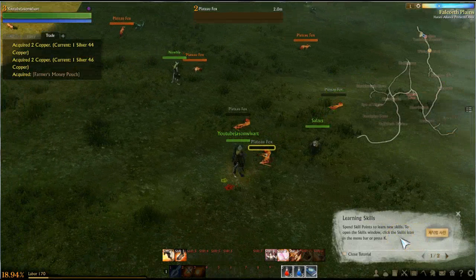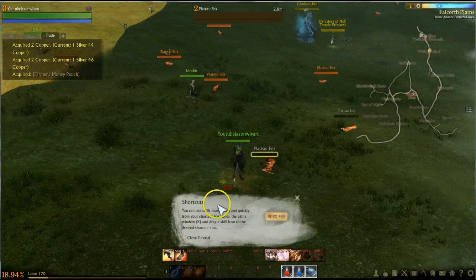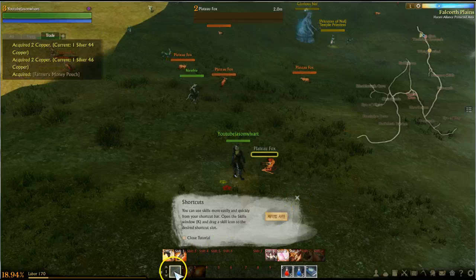Learning skills, skill points — if you use new skill windows, to add new skills you drag them. Shortcuts — yes, you can assign them, they all have a number button: 1, 2, 3, 4, 5, 6. Very, very basic stuff.